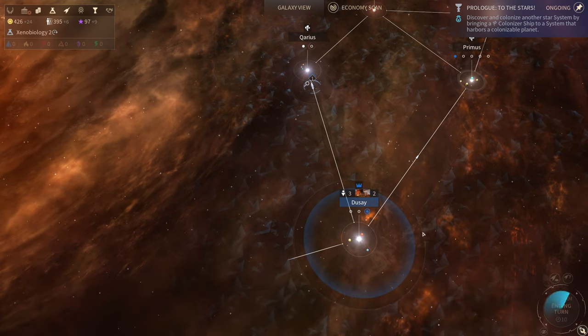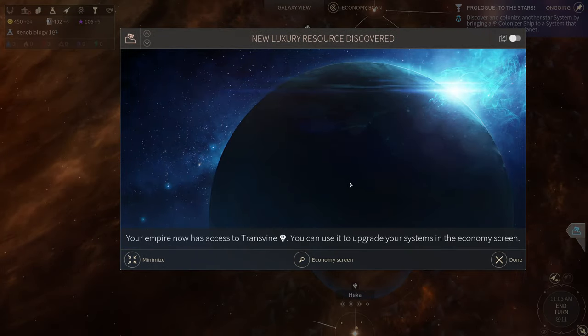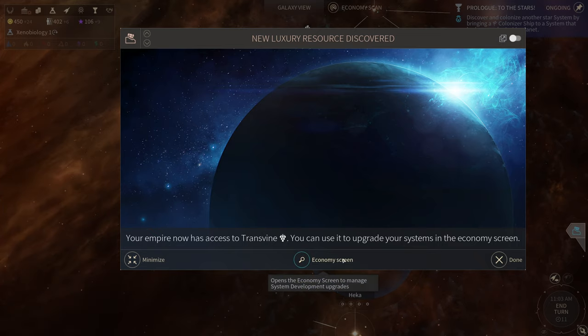End turn. New luxury resource discovered — your empire has access to Trans Vine. This strange plant with innumerable tiny crescent-shaped leaves can be safely ingested — it creates a sensation of peace and happiness and is used as a natural relaxant and sedative. It is also a useful tool to keep rowdy populations compliant. Effects: within a system development upgrade, plus 15 approval on system.